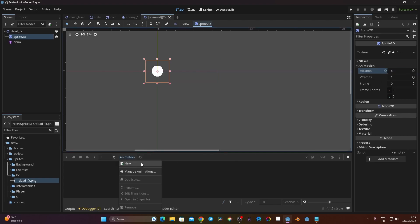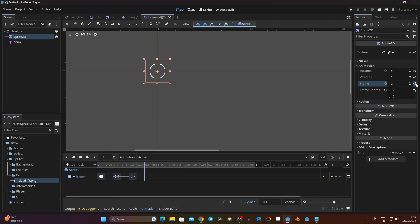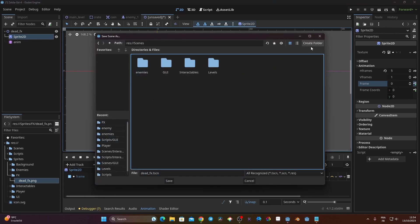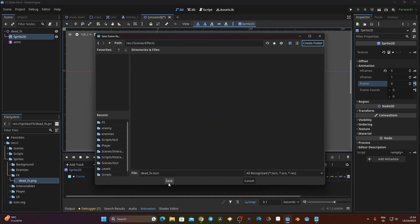I click New in the AnimationPlayer and call the animation 'active'. I go back to the Sprite2D, select frame 0, click the key icon, choose Create (not reset track). I remove any duplicate keyframes, set the length to 1, and enable Autoplay on Load so it plays automatically. Then I save the scene into a new folder called 'effects'.